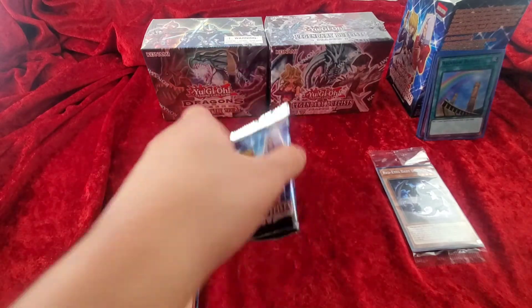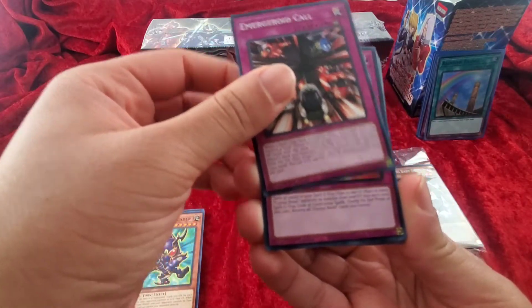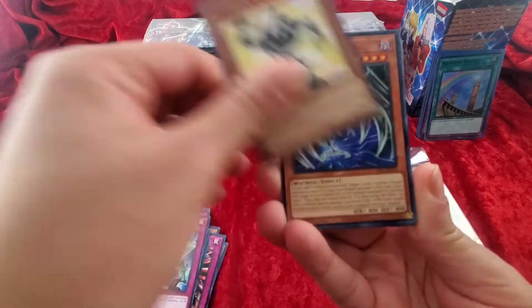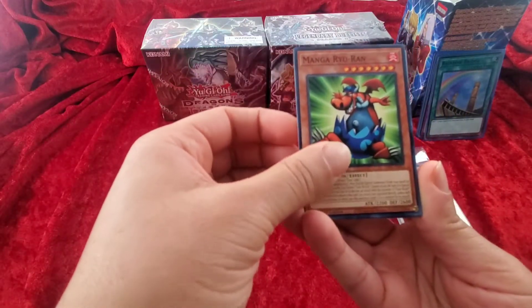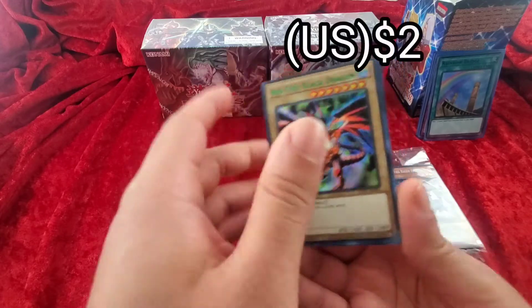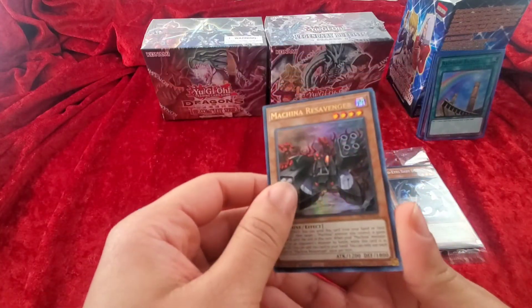On to our second pack: Emerge Droid, Call Counter Gem, Toon Mass Sorcerer, Photon Blast, Toon Ancient Gear Golem, Cyber Dark Edge, Black Skull Dragon, Skull Gear Frame, Black Metal Dragon — very good for Dragon Link. Mana Ryu-Ran. We got a Red-Eyes Black Dragon — I think this is another card that's a little on the expensive side. Disparato, Burial Dragon, and Machina Resalvager.